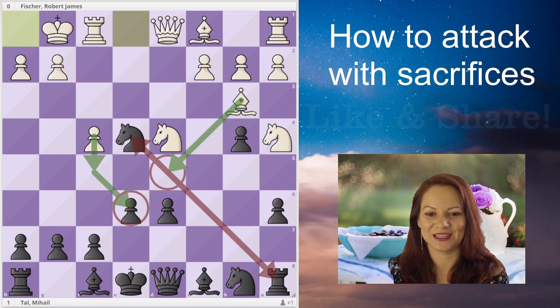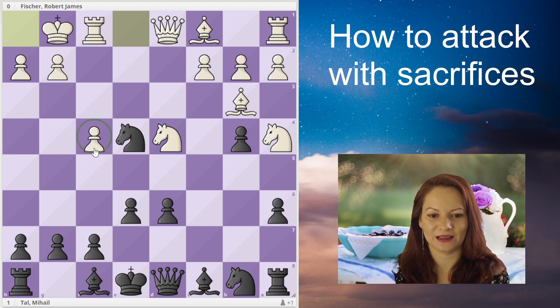White would like to attack the pawn on e6 by pushing f5, trying to open up the king because the king was left in the center. Black is trying to stop the f-pawn from advancing, but white advances nevertheless.